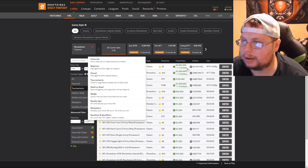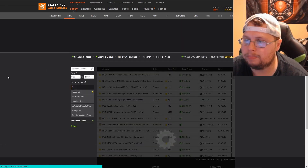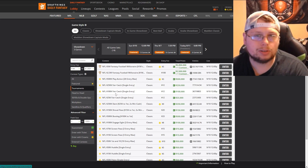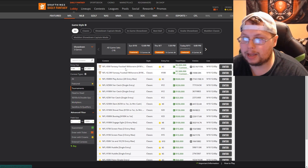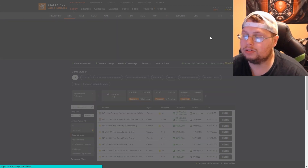If you look on this screen you'll find all the contests. Tournament play excludes head-to-head, double ups, and multipliers. You can still have single entry contests, but this is when you're playing the field and your profit is almost unlimited. When you play double ups and head-to-heads you basically just double your money, but the Milli Maker — you can win a million dollars on an eight dollar entry. That's the key difference.